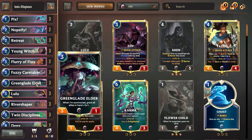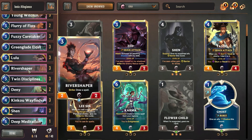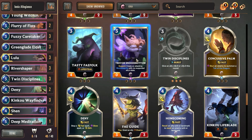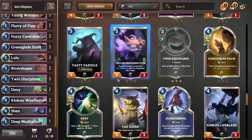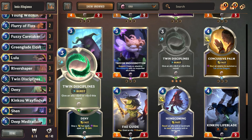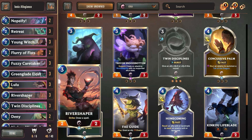So we have Young Witch, Fuzzy Caretaker, Greenglade Elder, Lulu, and the River Shaper. River Shaper is on a trial-only basis right now. We may end up including something like Trevor Snoozebottom as a secondary card — he could synergize pretty well with Greenglade Elder giving him an attack stat, though one downside is his zero attack. But River Shaper trial only — we don't have a whole lot of spells in the deck, so it's actually kind of cool to have River Shaper draw them. He can buff up with our support ally.